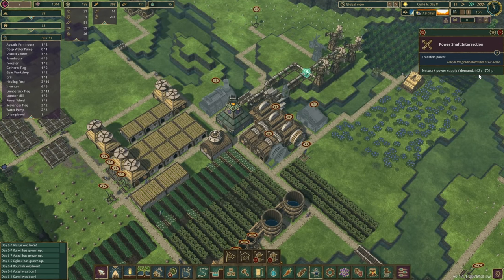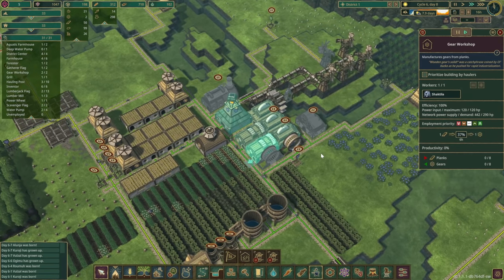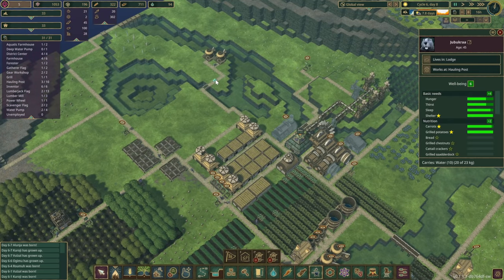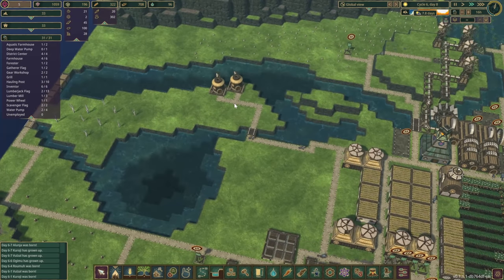We've got some power coming through — supply 442. Hitting that gear workshop right now, we need those gears. So that's going. Are we producing water as well? You're being prioritized, right? Yeah. How much are you able to carry? 20 out of 23 — that's actually pretty good.